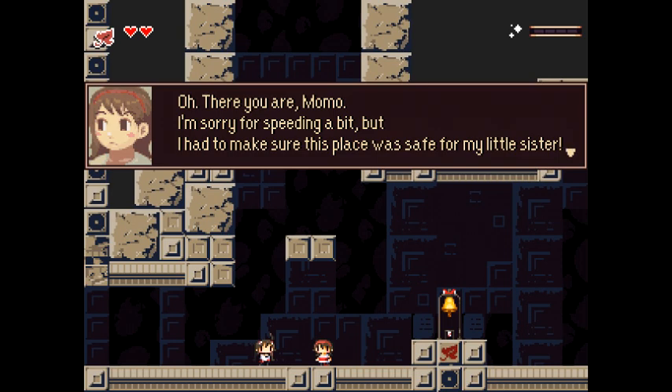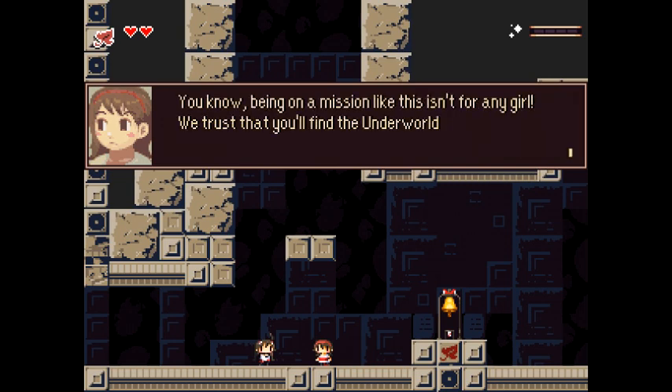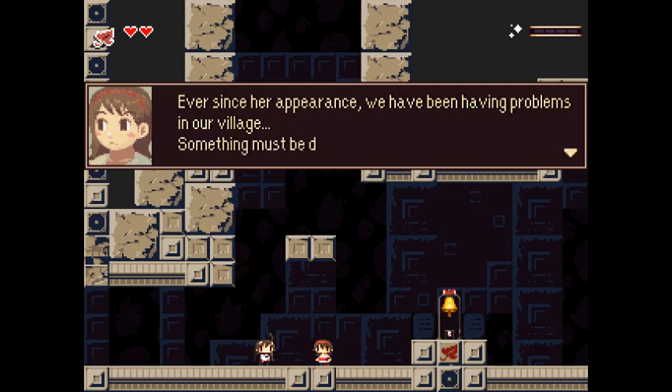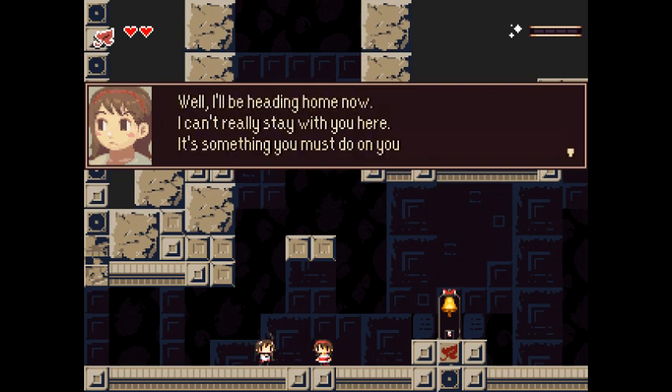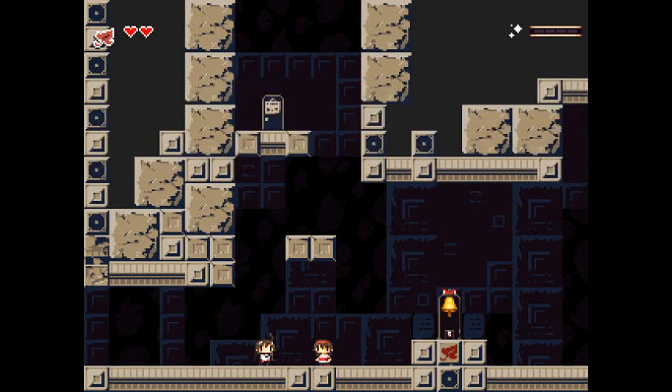An NPC appears — it's our bigger sister. She says: 'I'm sorry for spinning a bit but I had to make sure this place was safe for my little sister. You know, being on a mission like this isn't for any girl. We trust that you'll find the underworld queen of this shrine and defeat her.' Wait, we did that already last time! 'Ever since her appearance we've been having problems in our village. Something must be done. I'll be heading home now — it's something you must do on your own. Good luck, sis.' Why do we have to do this alone? Am I the chosen one? I look like I'm three years old!